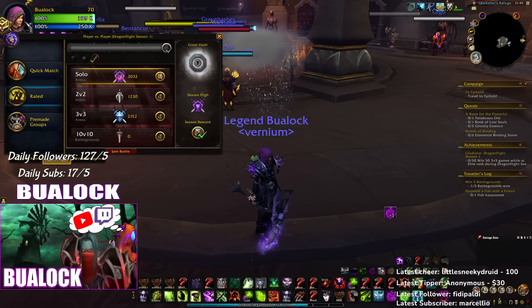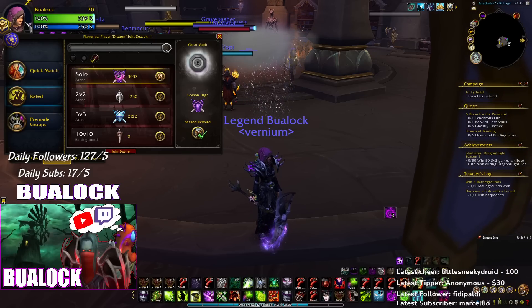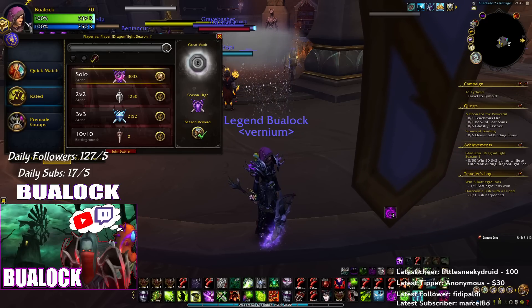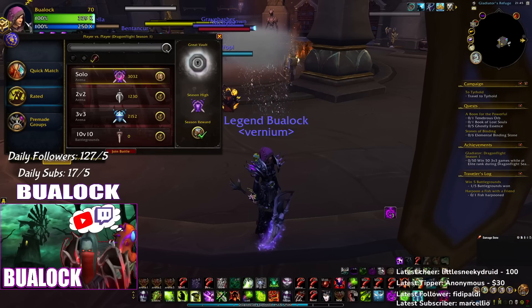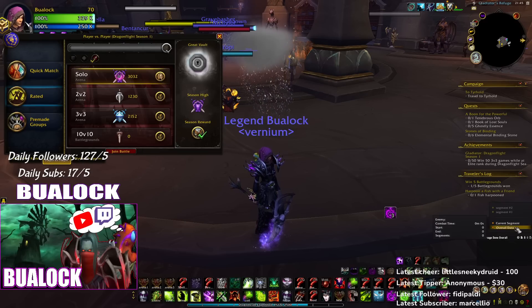What's up YouTube, it's me, Bualock the Imba Legend Lock, and this is the new Destruction guide. We are getting huge buffs for Chaos Bolt — a 25 to 40 percent increase, which was 15 before — so it will make Chaos Bolt do 25 more damage. Incinerate also gets a buff, well a 5 percent buff.